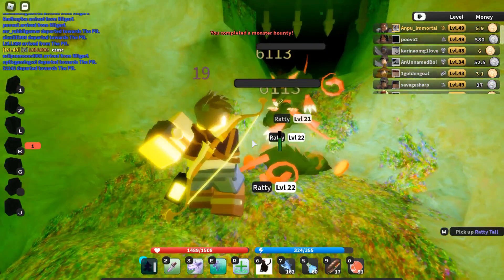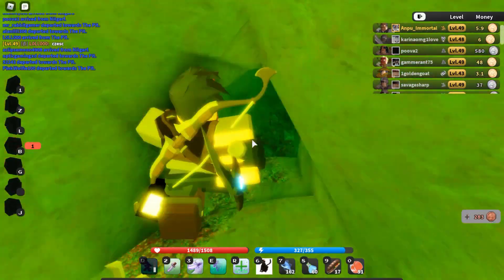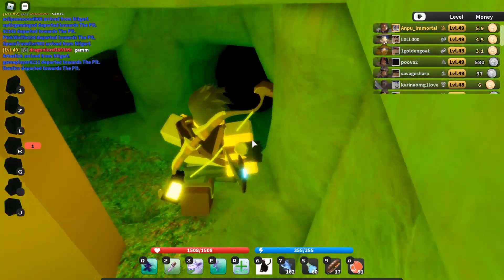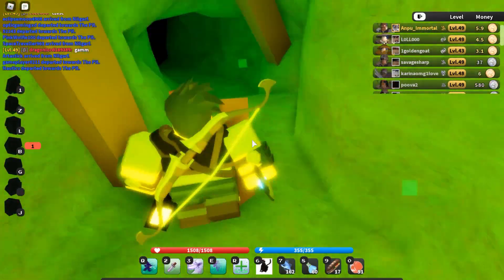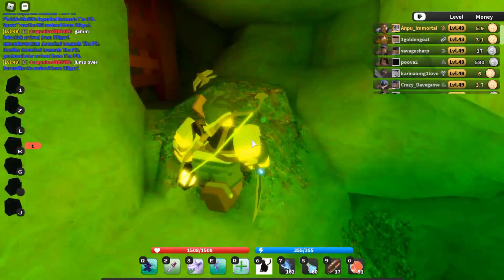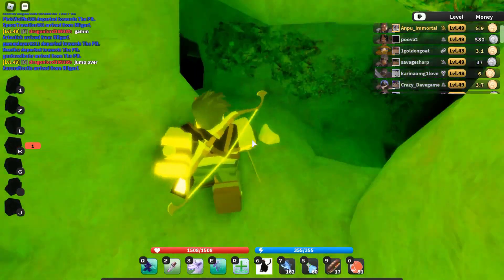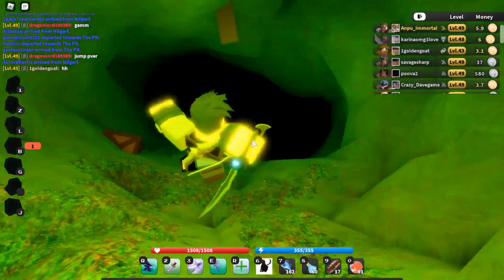Okay, from the sewer gates, take a right, keep going. At the cross section, take a right again, keep going, follow the bucket, go through these tiny wood thingies. Now from here, it's really important to take a left, go through the gate, and then jump down here.